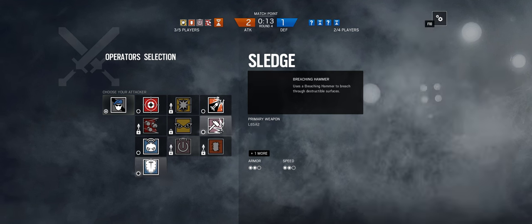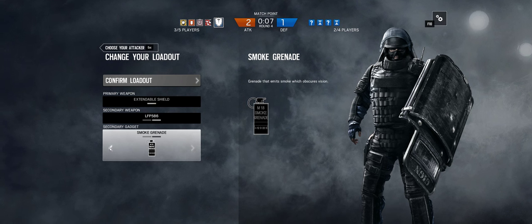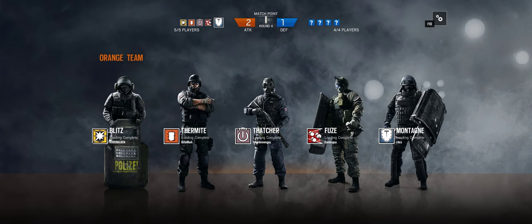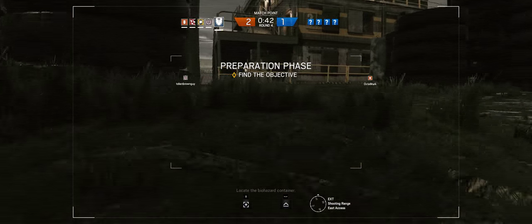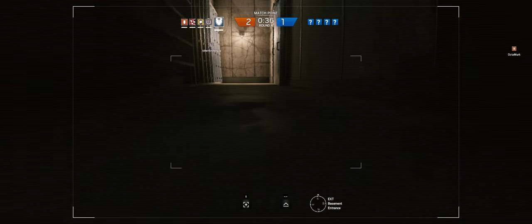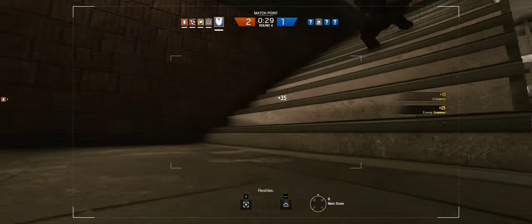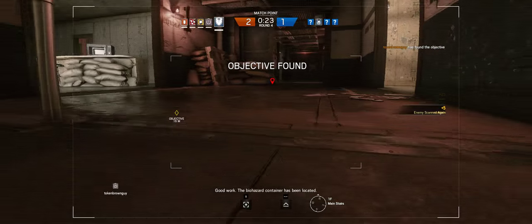I'm going Montane. Yeah, we could use a shield Montane. We only have three shields. Locate the biohazard container. I like the three shields though, to be honest. Remember five shields in the beta? Those were great. How do you get five? Recruits! Yeah, that was dumb. Basement — not top. It's the basement. Biohazard container has been located. Yeah, basement.